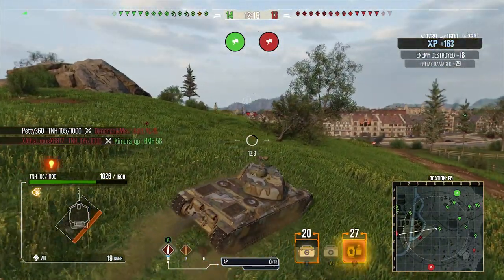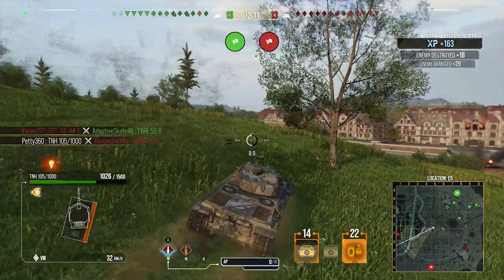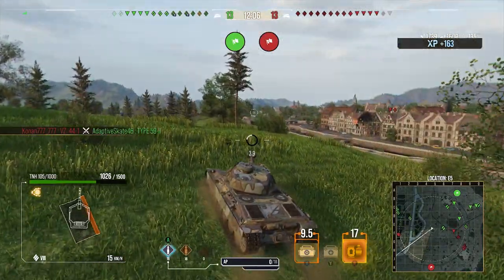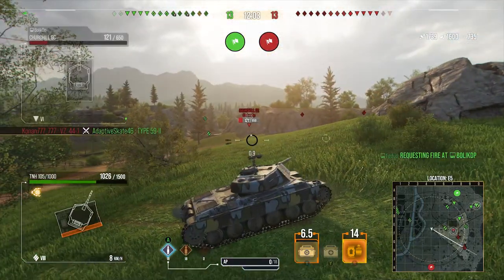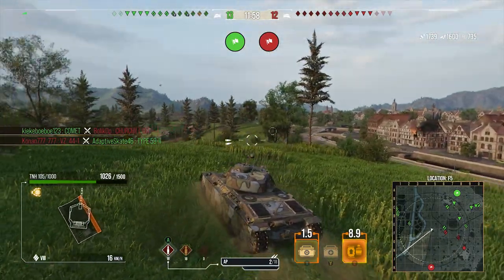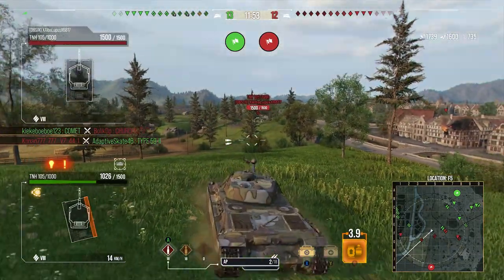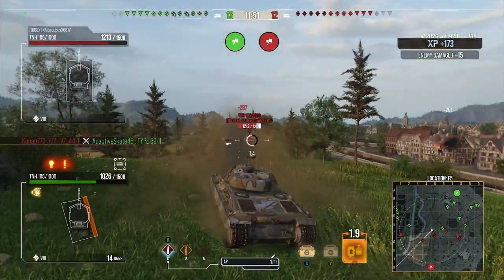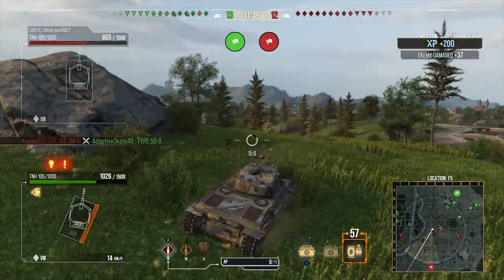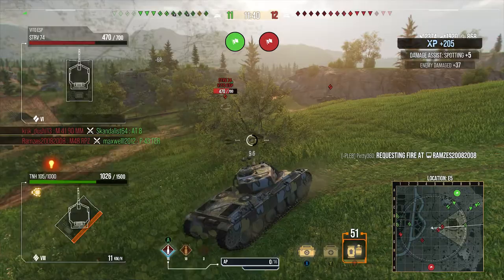There are still situations where this tank is nice — like with this poor AMX 46: pull out, drop two shots, gone. What I like about the double shot on these tanks is you're not out of the game for very long. It's 18.7 seconds between clips, so you've just double-tapped someone and you're ready to go again. The power of having that 640 alpha clip is something you just can't underestimate. We then get caught by the other TNH 105/1000 but manage to get our double shot into him.